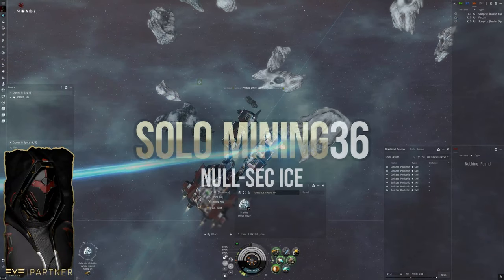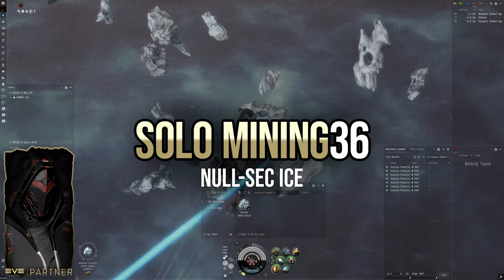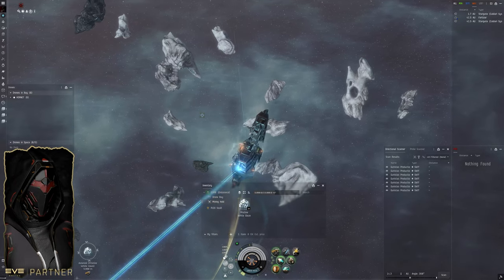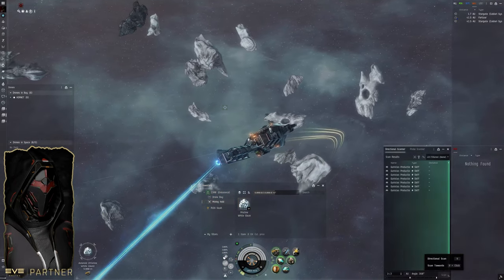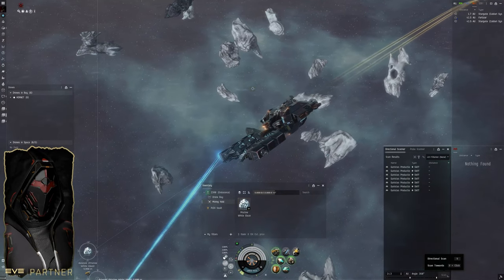Welcome back for another solo mining episode. In this one we're going to be looking at null sec ice, and I am using an Endurance here because this ship is surprisingly cheap — it's about 30 million to do this. I'll put the fit in the description.